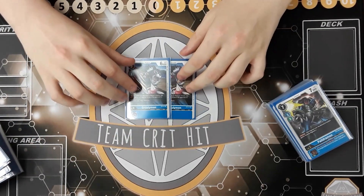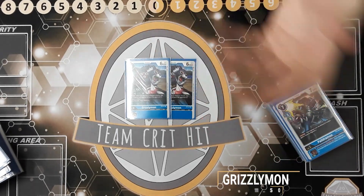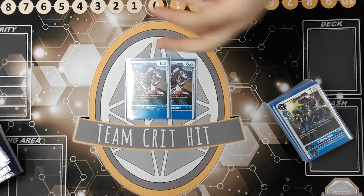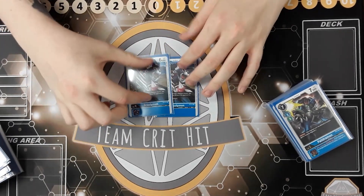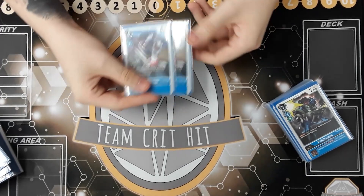We're also running two Grizzlymon — the basic blocker. Its effect is: when attacking, lose two memory, and it has the blocker ability. We like two because some of the meta has a lot of security-plus attack and having a blocker to stop that is nice. Blockers are in a bit of a rough spot against Yellow World Greymon because it can minus 6k on attack, but it's still really nice to have two.